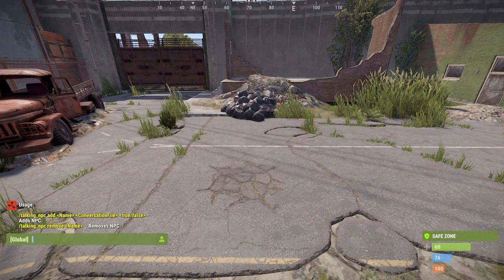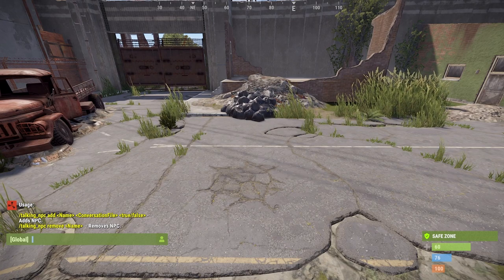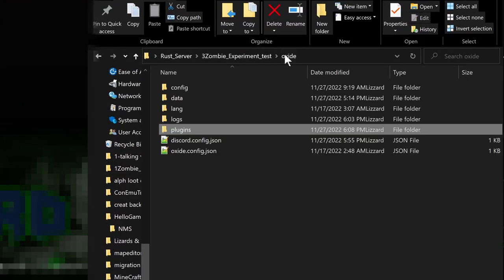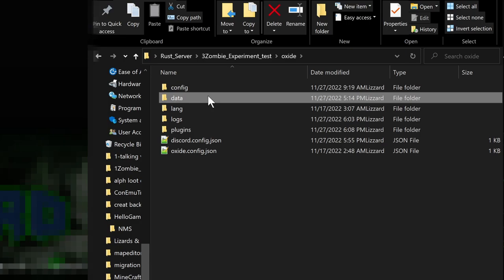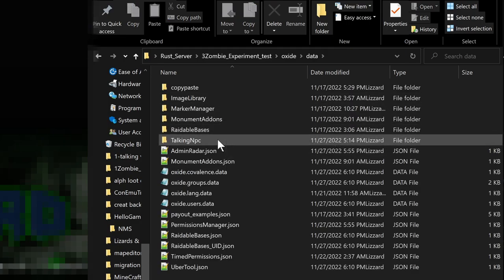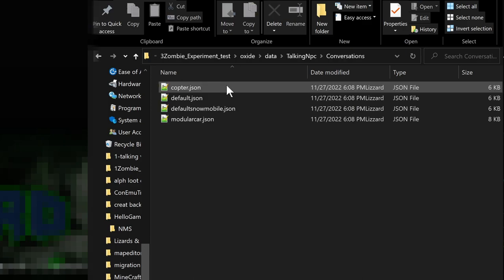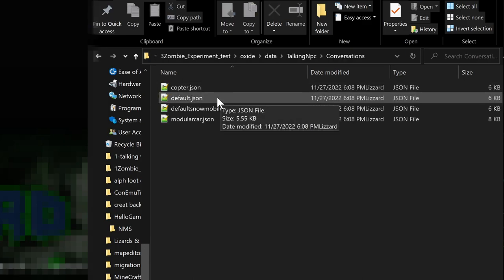These commands allow us to add or remove a particular MPC from a location. Furthermore, we can give it a conversation file or append it to a monument. All changes we make for Talking MPCs will be done within the data file. From there, navigate to Talking MPCs. We are looking for the conversation files — these are individual profiles for each Talking MPC. For this example, we will be referencing the default conversation file.